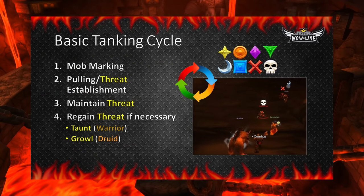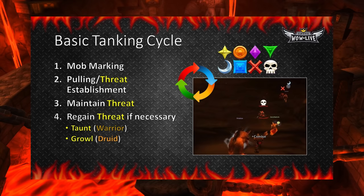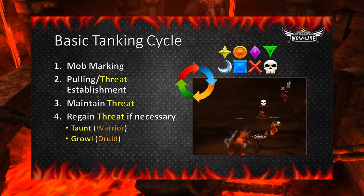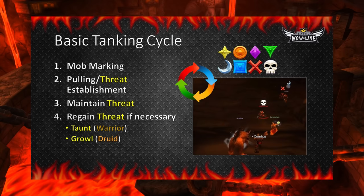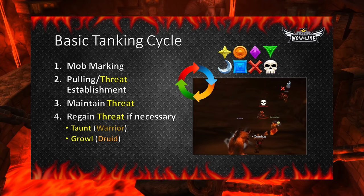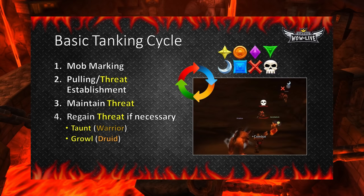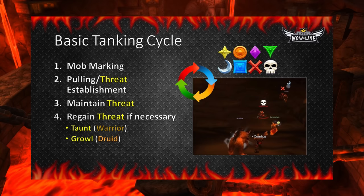Now that we know who can tank, let's talk about how to tank. Let's go over an extremely basic tanking cycle — what tanks primarily go through for every pull. First, a good tank will mark the mobs so the DPS know who to attack and in what order. Next, pull the group strategically to limit pulling other mob packs and limit damage to the rest of your party; this will also establish initial threat on the mobs. Third, the tank will use abilities to maintain threat on all of the enemies. It is important for your DPS to attack mobs in order so you have an easier time spreading out threat to multiple mobs. Finally, you will also have to regain threat using a taunt ability from time to time.